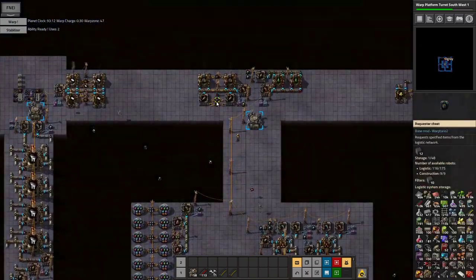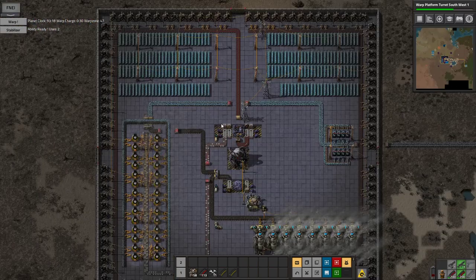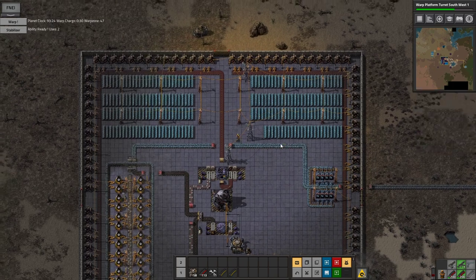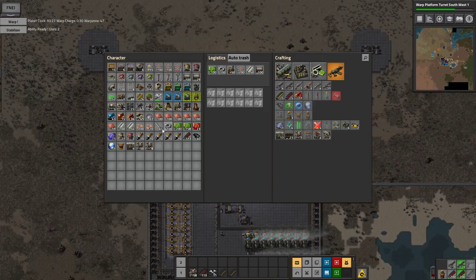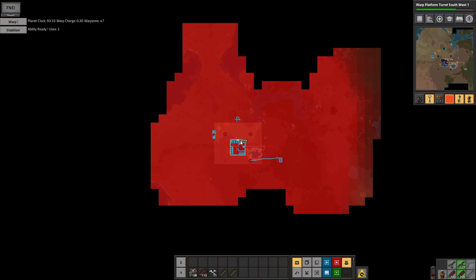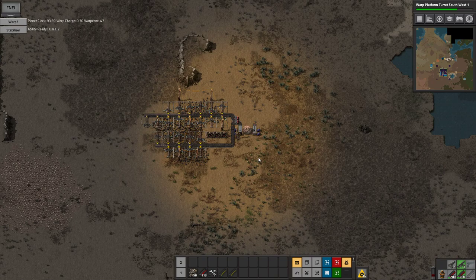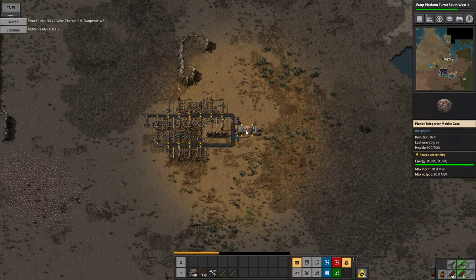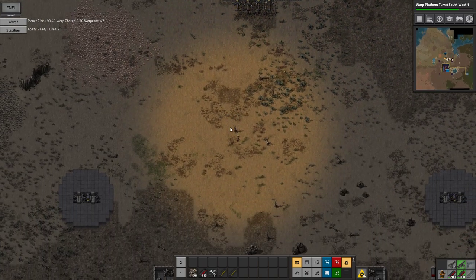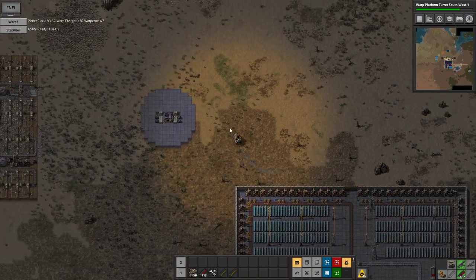It's going to be quite nice getting outside again. We've kind of just been in the base the entire last episode, so I'm very much looking forward to going out and seeing what we can find. Let's take our trusty tank. Let's go explore and let's start by going north and then a bit west.